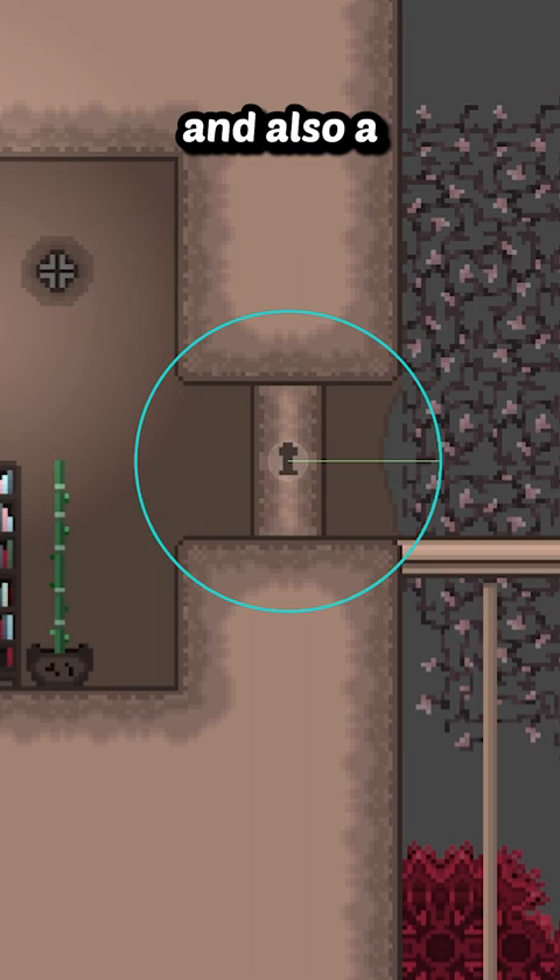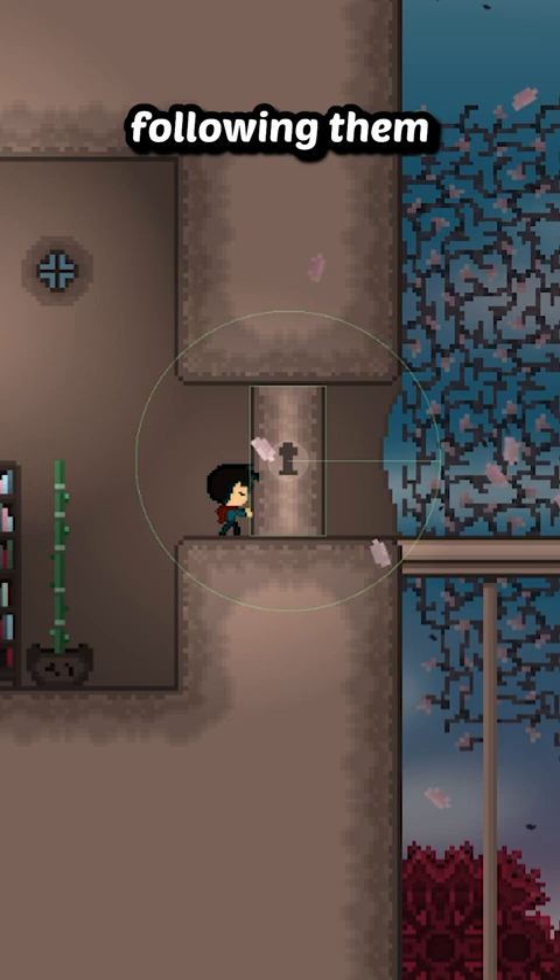If the player is near but they don't have the key following them, then nothing happens. However, if the player is near and they do have the key, then the key moves towards the lock to unlock it, in which case an animation plays, the lock disappears, and the player is able to proceed.